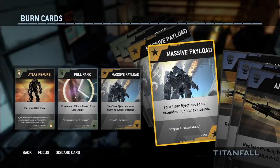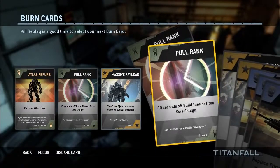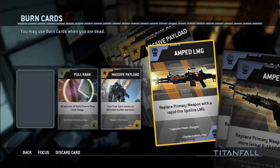Once you use your burn card, it's gone forever. So if you've worked really hard for a burn card, you want to save it for a special occasion, and make sure you're not in a bad location when you use it. You can use a maximum of three different burn cards per game — you don't have to use all three, but that's the max. This limits how overpowered it could be; otherwise you could just spam ten amped Carbines, spawning and dying repeatedly.